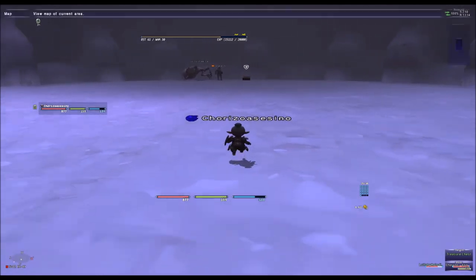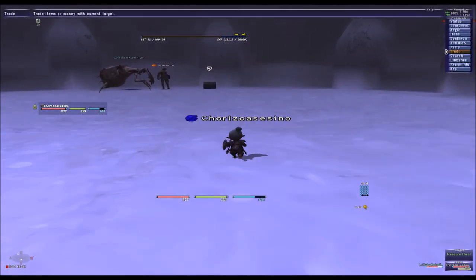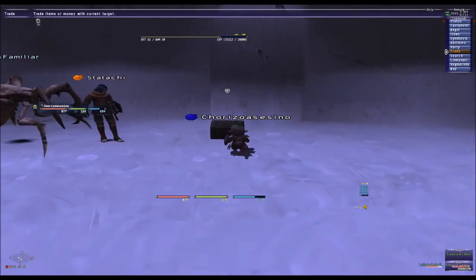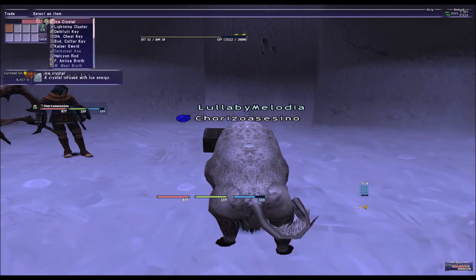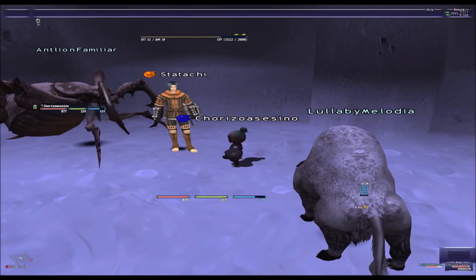There is a Beast Master and there is a Kufa. We trade the key and we get the item.